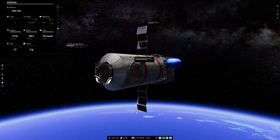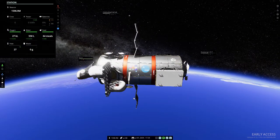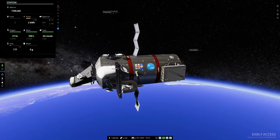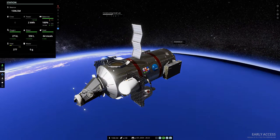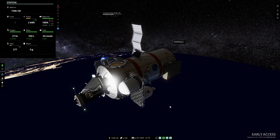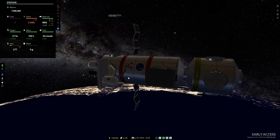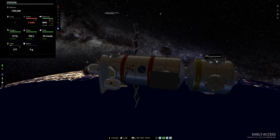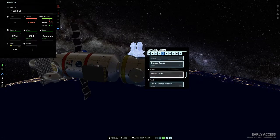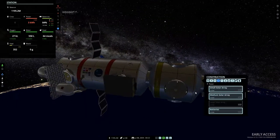I'll talk through what some of these things do. We're building a node and then we'll build some power as well. We've got our shuttle dock over here - that's where people will come and land and actually live inside the space station. Up here we've got a lab, which is used for making money essentially - we send research back which earns us cash. We'll need that to expand the station. Underneath here is going to be our habitat, where our astronauts live. A node is somewhere where people can pass through. We'll build a small solar array and we've got some batteries, plus a radiator to disperse heat.